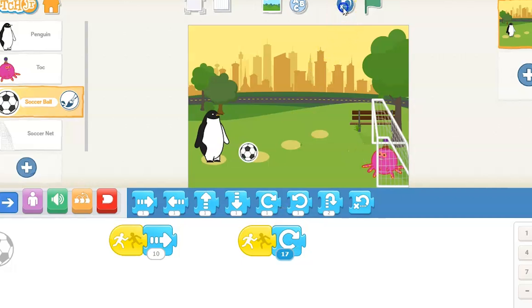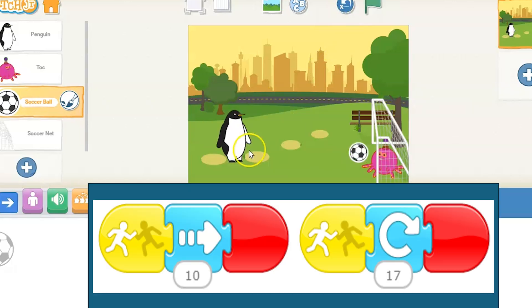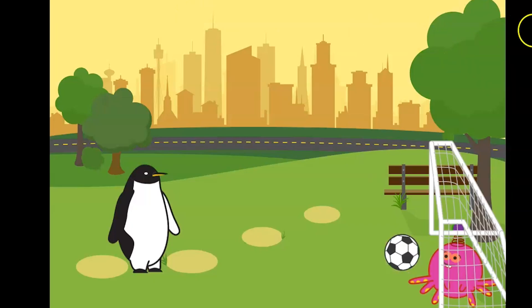It doesn't have to be perfect, but we would have to kind of stop right there. It's stopping about the right place. We're going to put our end blocks on to end our program and our script. Go up to the main stage and let's see what it looks like. And he almost scores — very close.